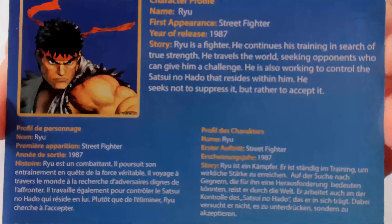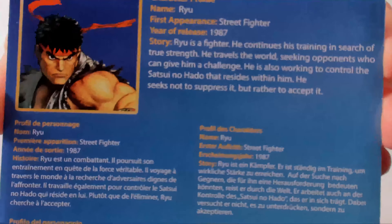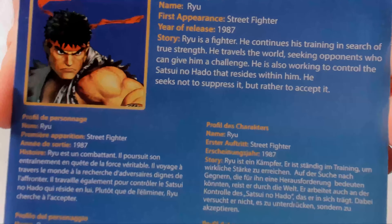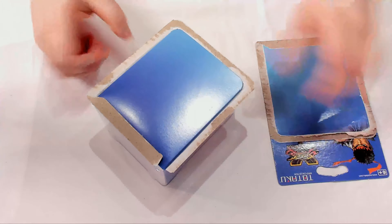Ryu is a fighter. He continues his training in search of true strength and travels the world seeking opponents who can give him a challenge. He is also working to control the Satsui no Hado that resides within him — he seeks not to suppress it, but rather to accept it. So that is Ryu.